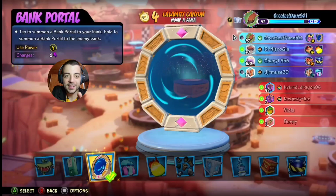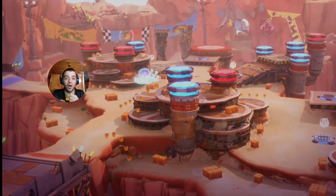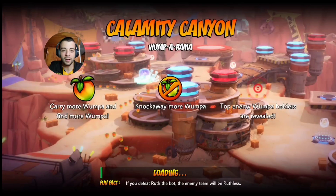Wait — the description says: tap to summon a bank portal to your bank. If you hold the Y button, it'll transport you to the enemy's bank. I thought it was just a straight shot teleport to your bank alone, but you actually have a choice. I'm gonna have to try that out in this match and see how it works out.